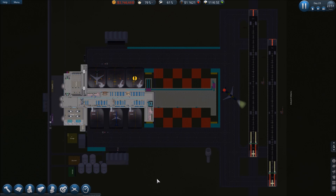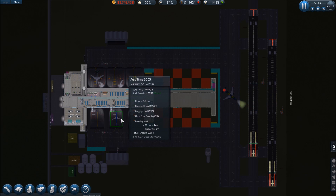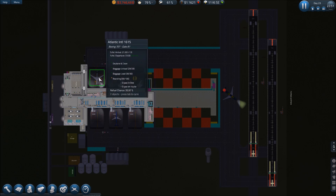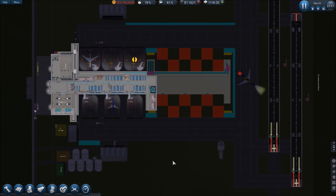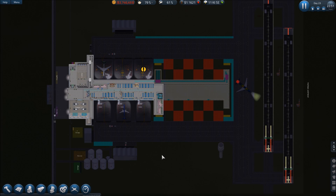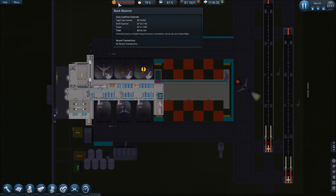Howdy folks, a-Train here for another episode of Sim Airport in early access. We're back on the experimental server, the April 8 build. We've got a Rexacona 767 taxiing out, an Aerotime Embraer loading, and they'll be rolling out shortly. Let's see what's going on with our airport — we're still a little bit in the hole but we're making money.